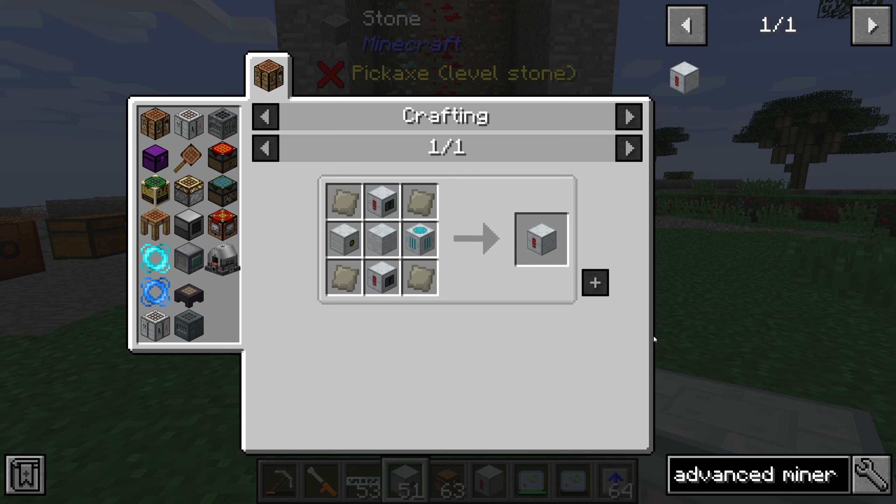With the Advanced Miner you don't need a drill, you don't need any pipes, and you don't need a pump to pump out water or lava.